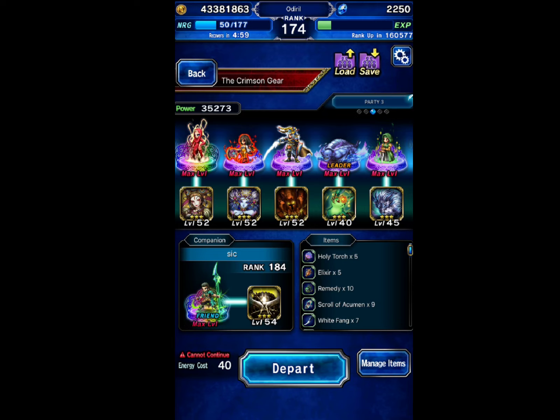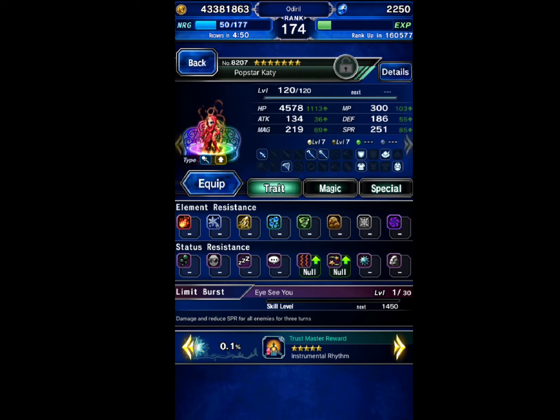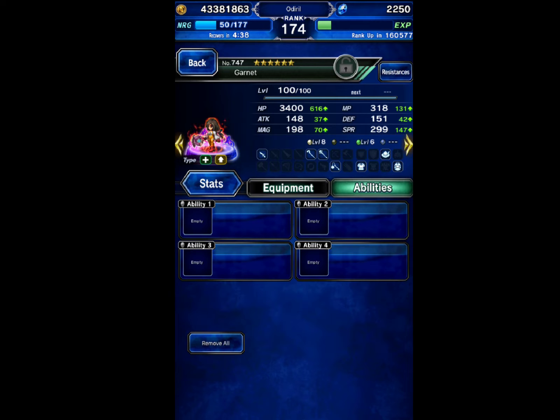The first unit I'll be bringing is Foss RKD with Lakshmi equipped for the store protection. She's going to be our summoner since she has innate paralyzed resist, so I don't need any equipment on her. Our second unit is going to be Garnet — she's going to be the backup summoner. She also has innate paralyzed resist so I don't need any equipment on her as well.